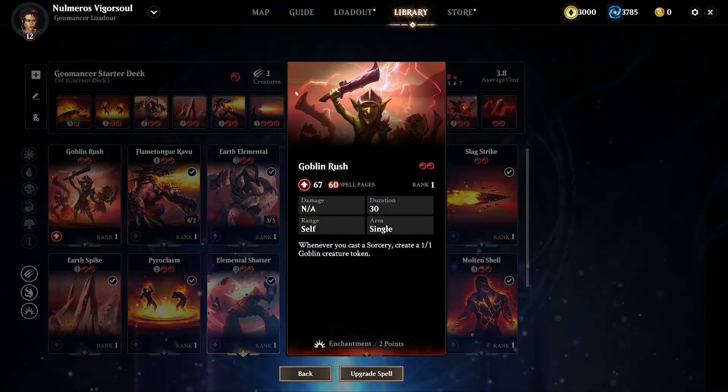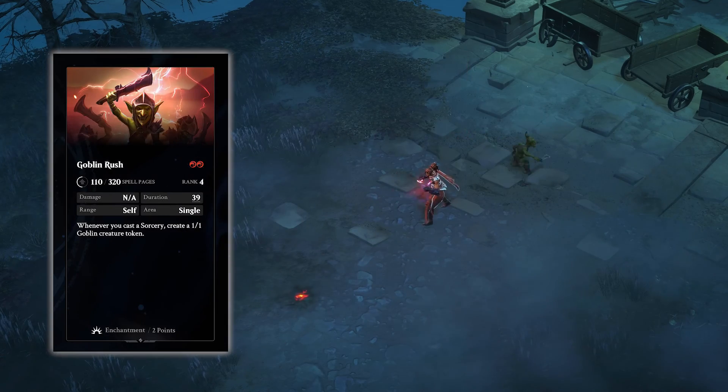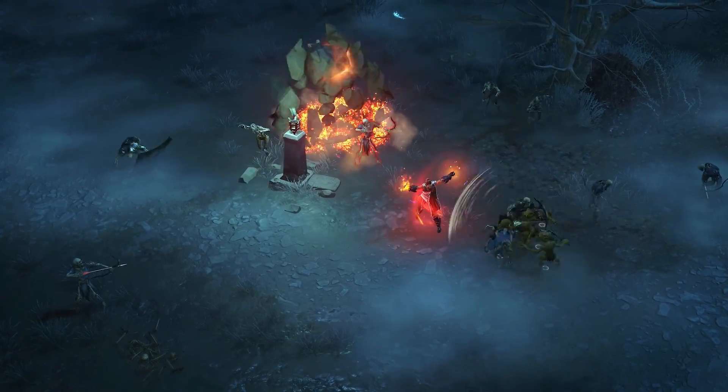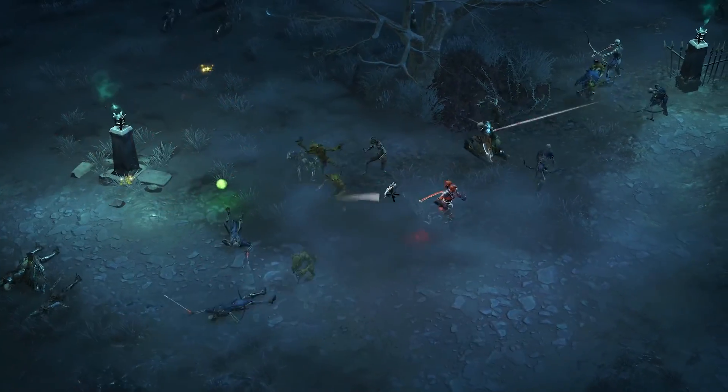For example, the Goblin Rush Enchantment creates a 1/1 Goblin whenever you cast a sorcery. You can pair this with the Goblin Warlord, who grants +1/+0 to all your creatures and also grants swiftness to all your goblins. Additionally, you'll want to keep a large number of low to medium cost damage sorceries in your deck to keep churning out those goblins.